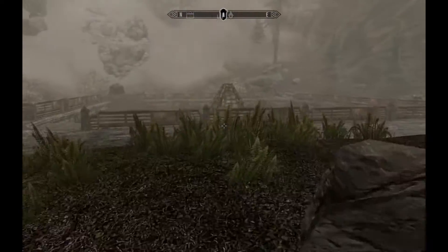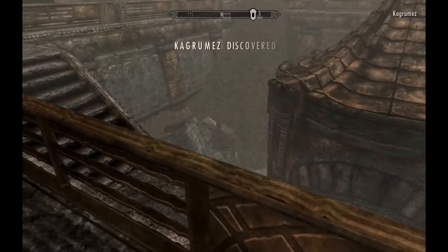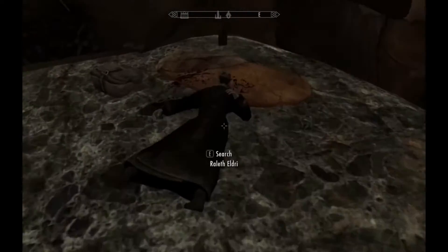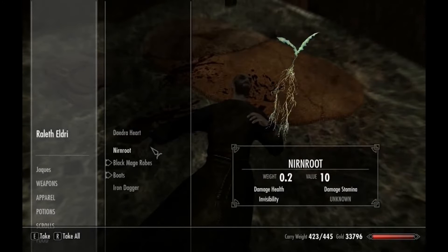Yeah, go back to Skyrim and fight one there. We haven't defeated Miraak yet — it seems like quitting, but we're going to have to do it. Who's this? Is he asleep? No — Ralith Edry. He's dead. Who killed Ralith? Why's he got a Daedra heart and a Nirnroot?